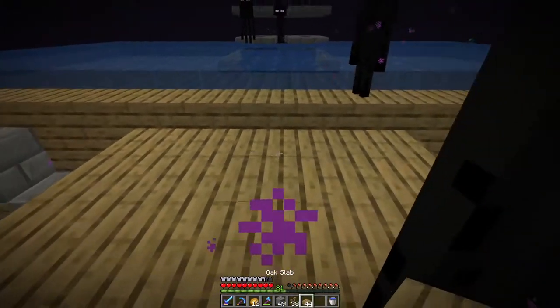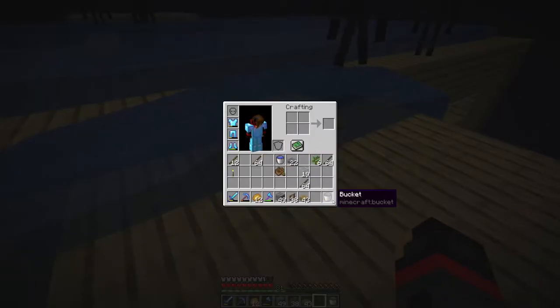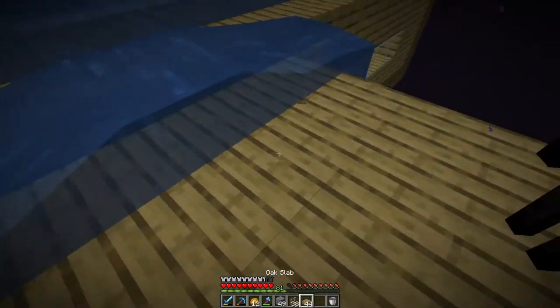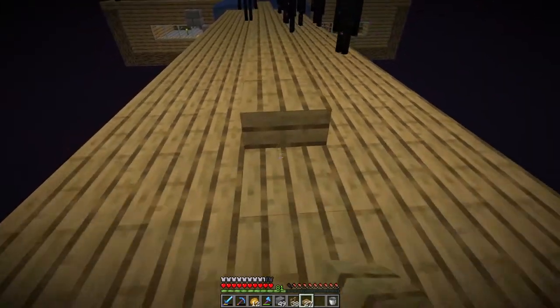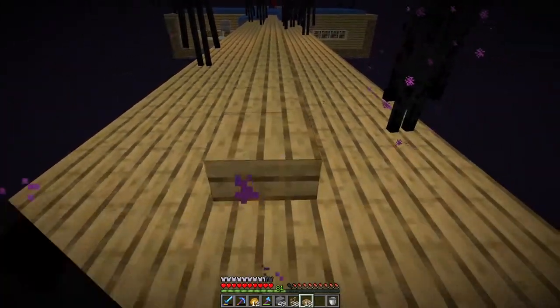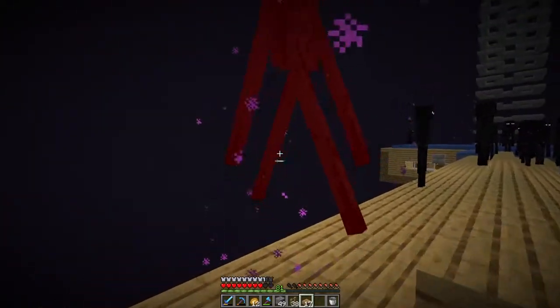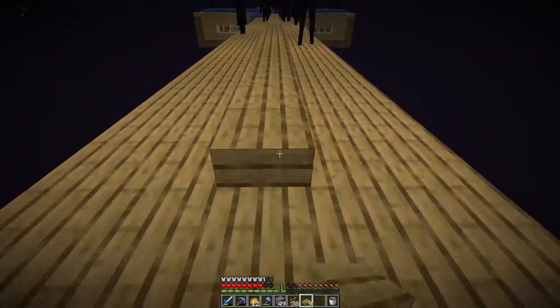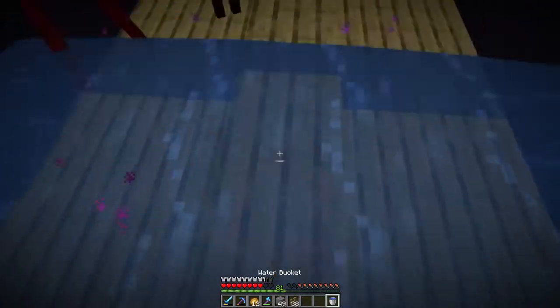I'm gonna have to place another block on top just like this. I'm gonna have to make all these water source blocks so they don't spawn — I can't just place on top because the way water mechanics work it places it under. We'll just do this and go all the way down with it. Oh this is sick — we don't even have to walk back, we can just keep going forward. This is gonna be pretty fast.